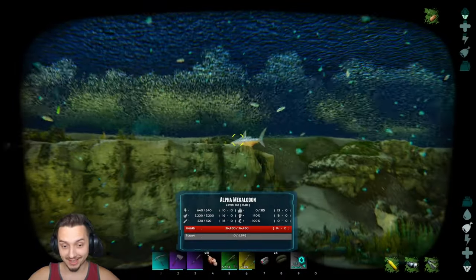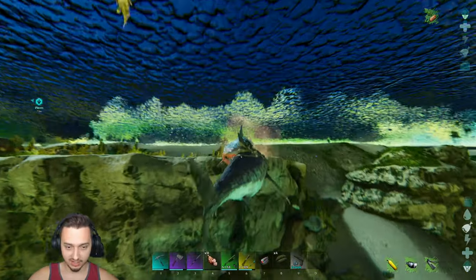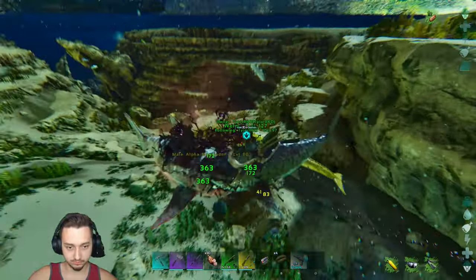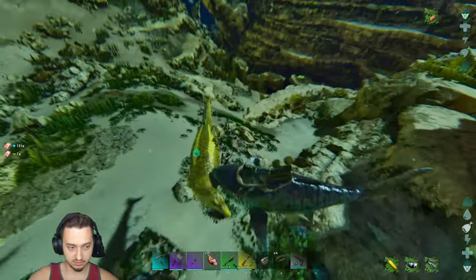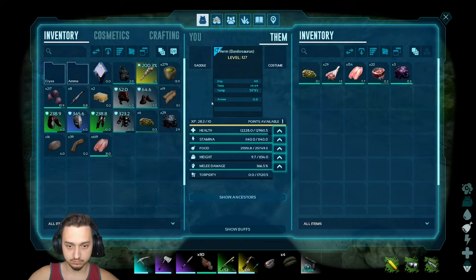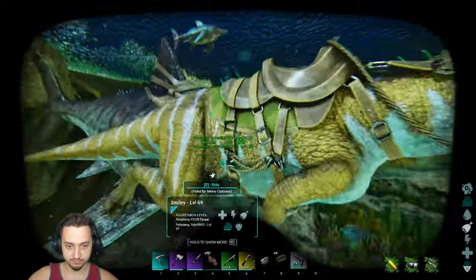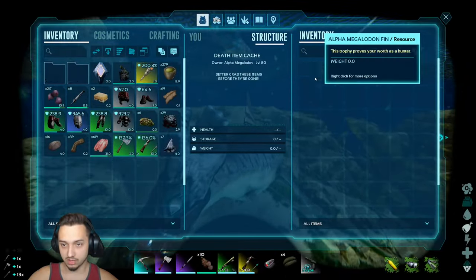Oh boys, look at that — alpha megalodon! Let's get it, get him boys! I was like, that guy's got some cool colors, and then I saw the little glow and I was like oh yeah, we're definitely taking this guy. He's doing some good damage too — let me get him to get the kill, let him finish it. Nice, should give him a couple levels. Oh really? That kind of sucks — because I wasn't on him, he didn't get a level. Anyway, he dropped some good stuff though — alpha fins, that's pretty sweet.